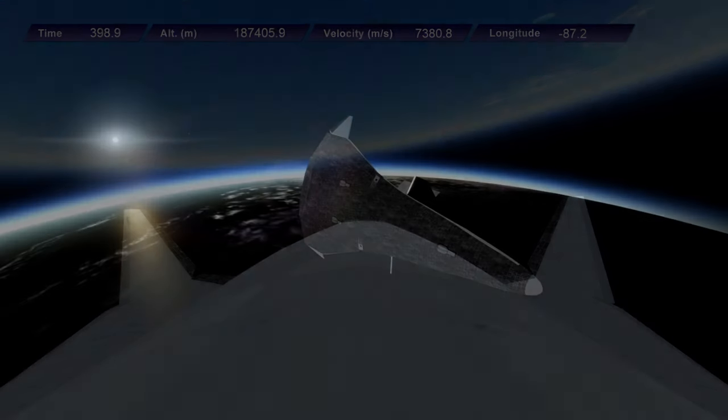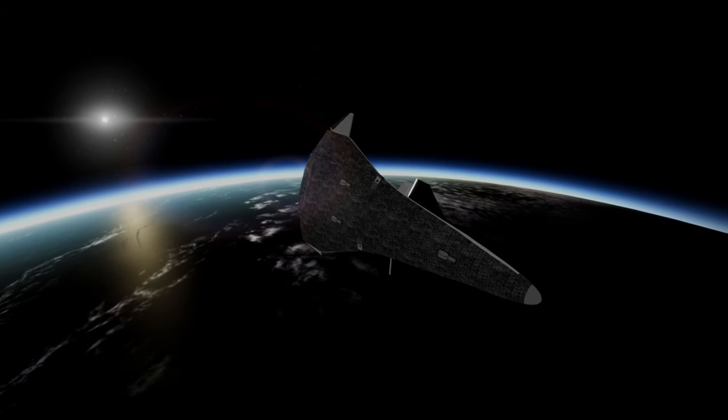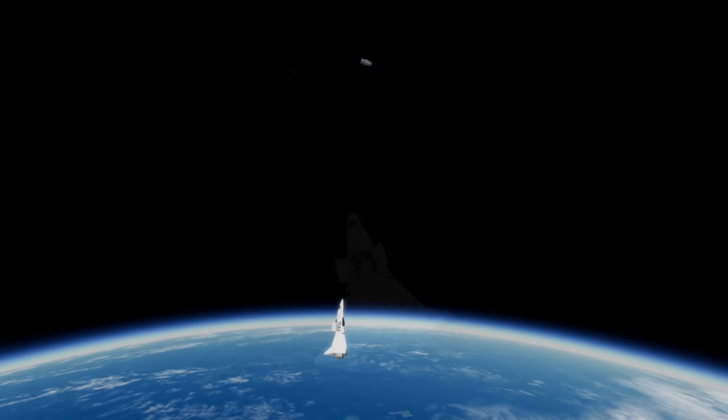The module has drifted off from the station, or depot, in the meantime, so it's going to have to re-rendezvous, which is a tough call for the little tugs. The tugs are going to use their low propellant to try to get the module back to the depot. You can see the two tugs in the bay there, along with a docking adapter.